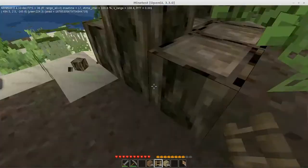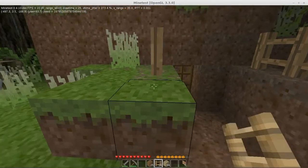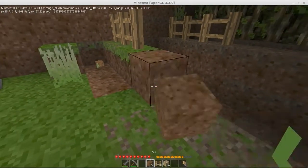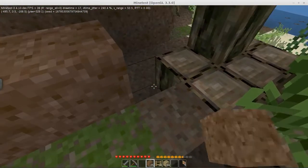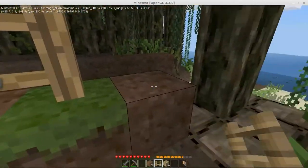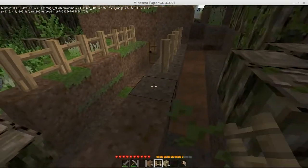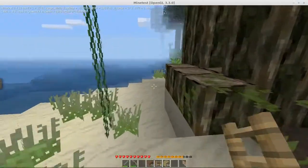I'll do this, and then on this side I'll just put the fence right there, then cut through all of that, and then put some dirt — just to stop any baddies from getting in. Maybe we'll even put some torches up on there at a later point.